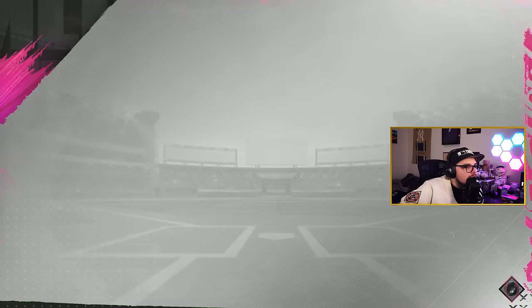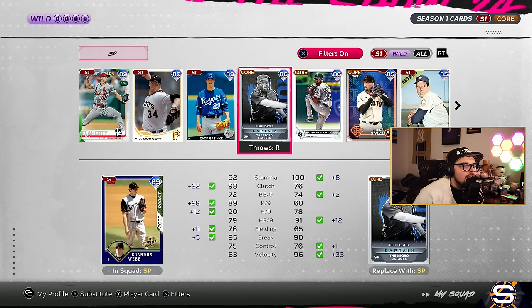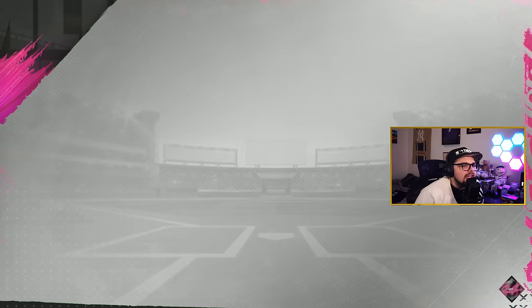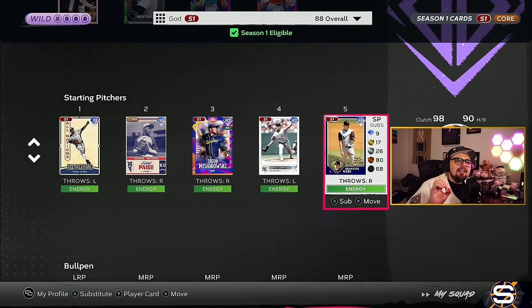Jack Flaherty could be another Team Affinity starter, Zach Greinke as well, could probably be okay, even 85 Andy Pettit. But ideally, look for some sinkers and cutters and maybe look for some high velocity as well, because those things will really help you be able to pitch well in this game, especially with starting pitching.